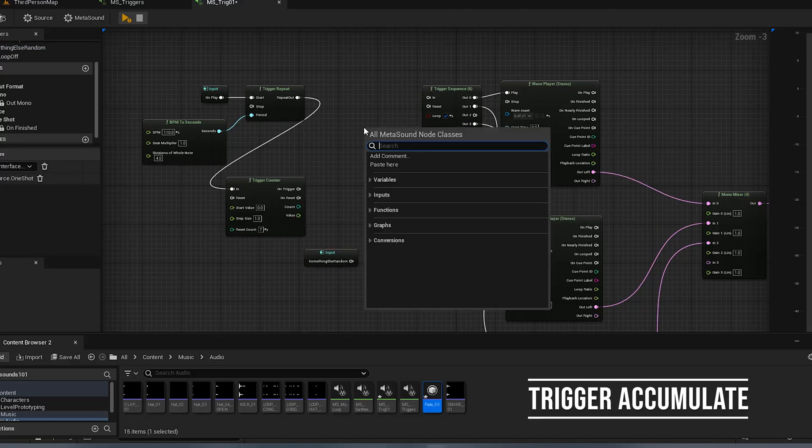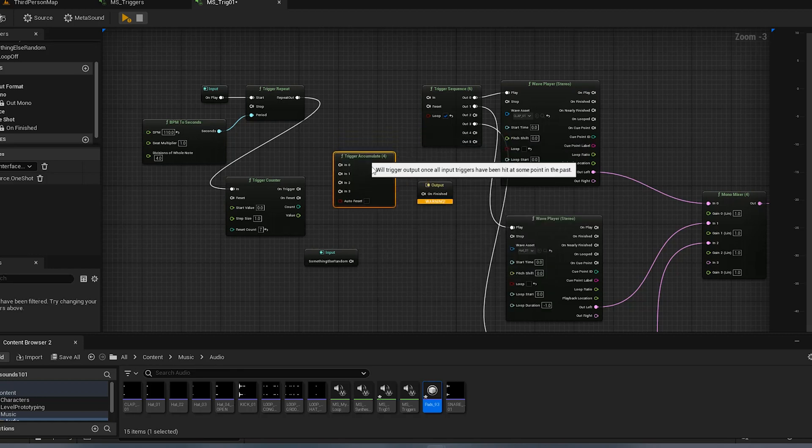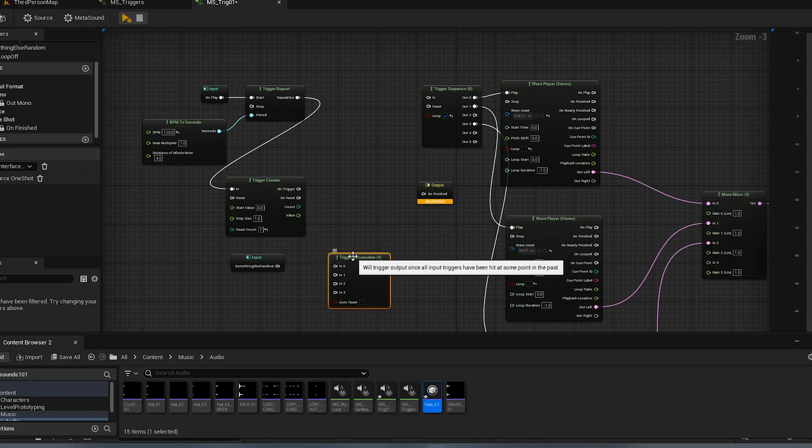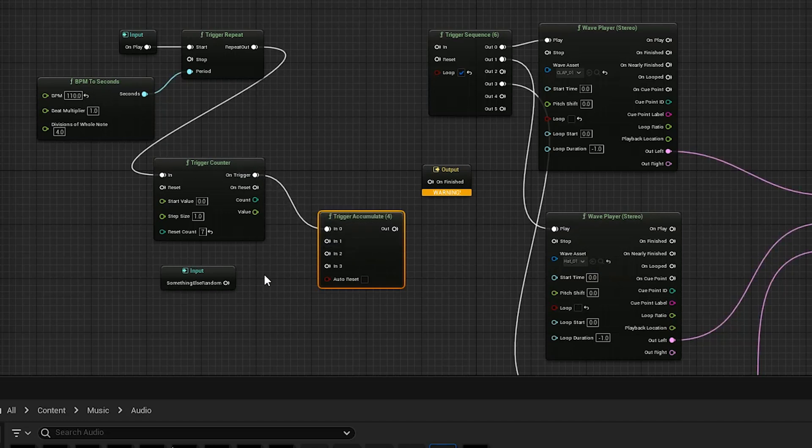There are a lot of musical things you can do with that. The next trigger I want to talk about is Trigger Accumulate. This is really nice especially when it comes to making procedural or generative music. One of the tricks with making music random is: if you make it too random it will sound extremely random, if you make it too sequential it will sound boring — somewhere in between is an amount of randomness that feels good.